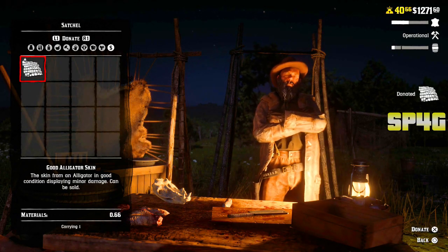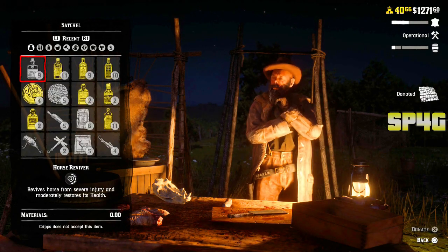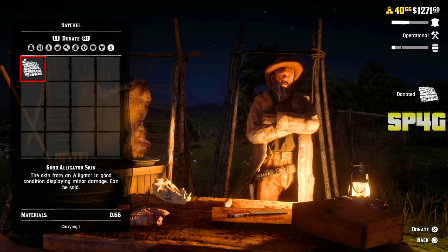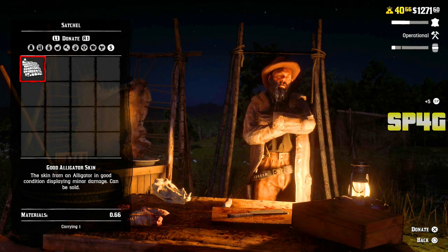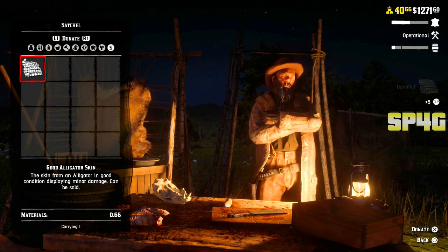If you just want to do it quicker, I recommend going for a smaller skin like an alligator that you can easily find. This is not the only way you'll be receiving XP — once you've done this a couple of times, you'll also finish some awards which will give you gold, cash, and even more XP. Overall, this glitch is going to be insane.